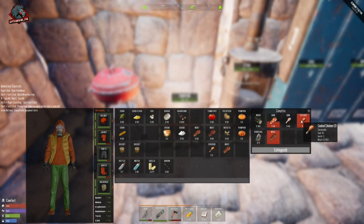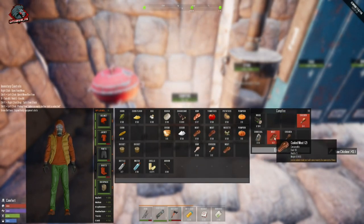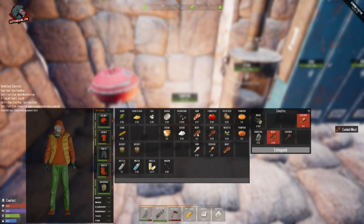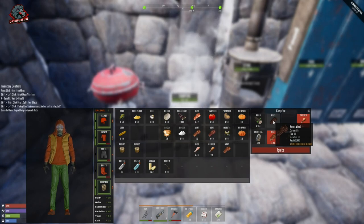Each one of these items has its own benefits. You can eat them raw if you choose to — I highly advise against that. You will not get sick, but it does take down your health by minus 10 points. As you can see, this meat has burned — eating burnt meat will take away hydration, but if you're starving you can eat it.